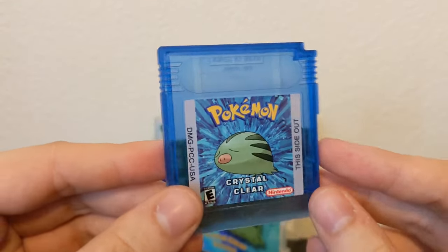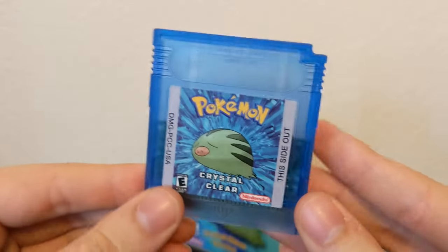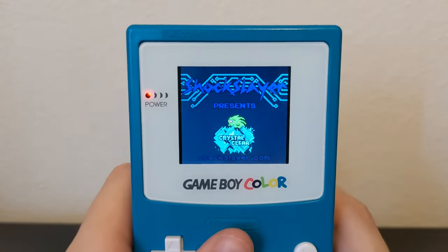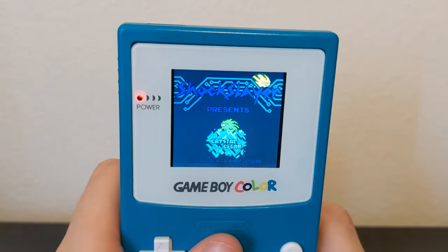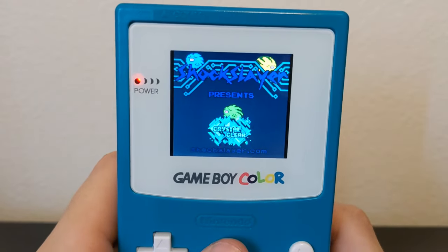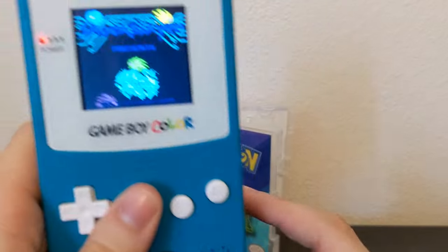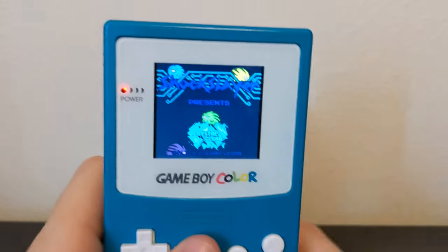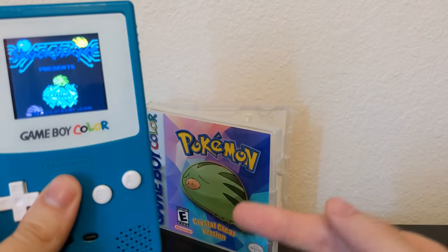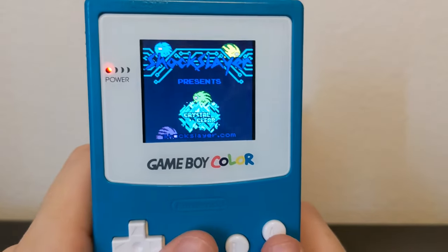Now that we've taken a closer look at the actual physical cartridge, I'll go ahead and slide this into my Game Boy Color, turn it on, and take a look at it. I do want to point out that Shock Slayer is actually the person behind this game, so shout out to Shock Slayer for making possibly the best Gen 2 ROM hack out there. Obviously when you buy these physical games, I don't believe he's the one that made this, so just trying to give a little bit of credit to the person who actually created the game — they're probably not getting any profit off of that.